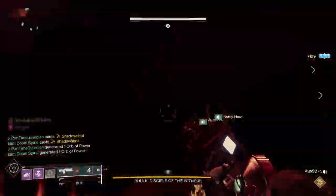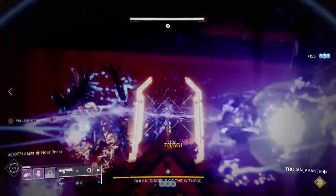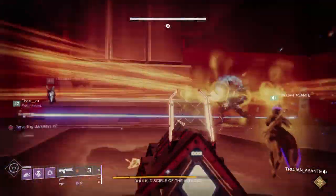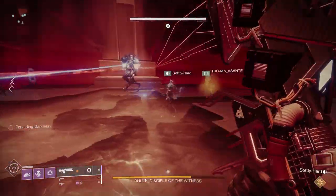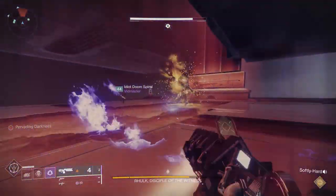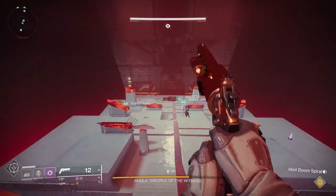So finishing the boss encounter — since the boss is very mobile, Divinity will help. As long as the person with Divinity can be mobile and kind of feather it, it'll help a ton because it's very hard to hit his crit spot otherwise. He has a total of three DPS phases, including an enrage mechanic. He's not like Gatekeeper where he's gated — you can do as much damage as you want, it's just time.